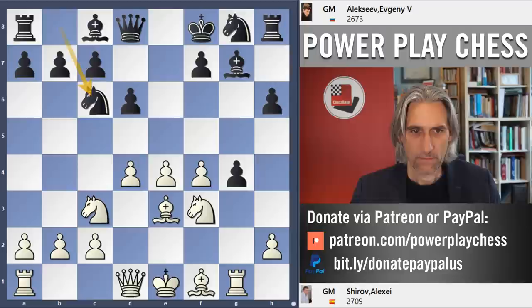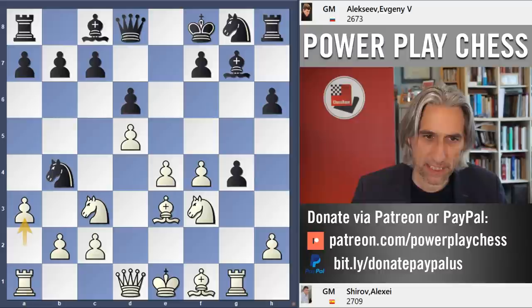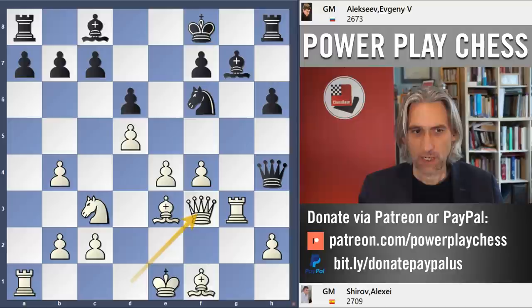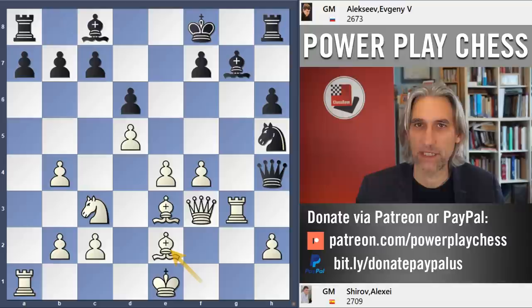D5 hits the knight. Knight b4 and a3 — Shirov is sending that knight round the houses. If it drops back then bishop d4 already, and I think white has a really nice position. So Alexeyev decided to take on f3. Pawn takes knight, queen check. Material is actually level here. Knight f6 — black develops. Now Shirov is happy just to eliminate that pawn, although in doing so he drops an exchange. So obviously there's a pin, the rook drops, and Shirov pushes black into that.